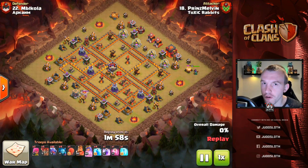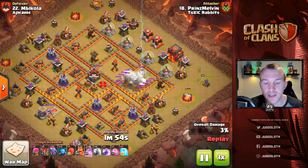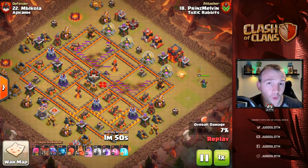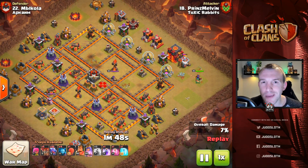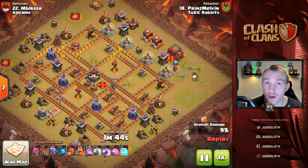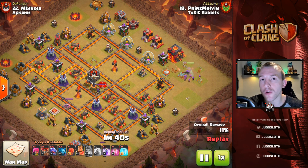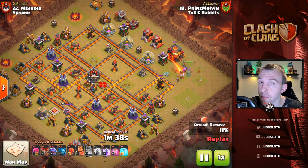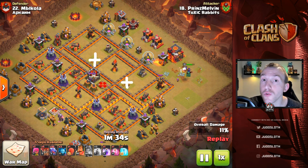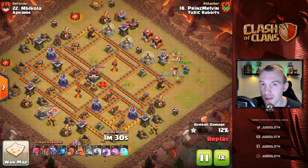Now for the mass dragons — this is a little bit different. You would want to use mass dragons if you can get easy access to the air defense, take all four of them out, and it doesn't really make sense to bring the bats in. You might be able to maximize on spells to help the dragons instead. Two lightning spells are used on two sets of air defenses — a lot of spells, but it takes down the buildings needed.